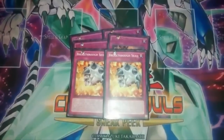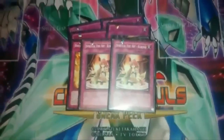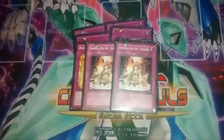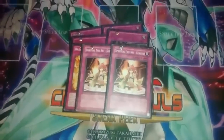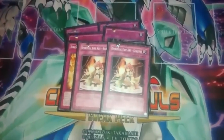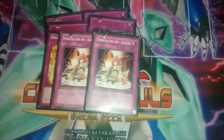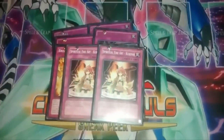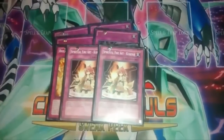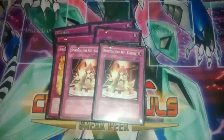Last but not least for the main deck - two Spiritual Fire Art - Kurenai. This card is hilarious in this deck because all Infernoids are Fire monsters. Say you have Nochu out - nuke the field, he's protected under Void Seer, attack for 3000. Activate Spiritual Fire Art, tribute it, inflict another 3000. Still have enough resources? Summon another, activate the second one, inflict another 3000 - that's an auto-win OTK right there with just those three cards.